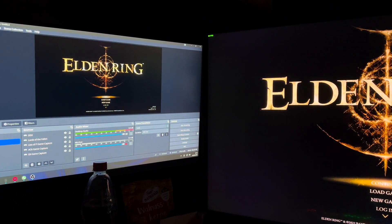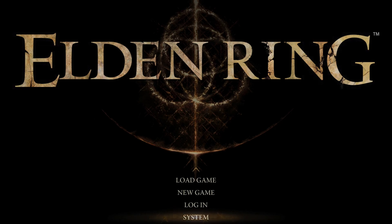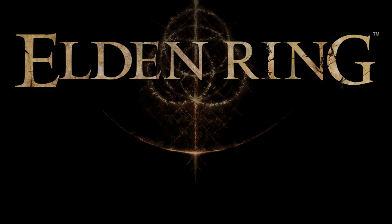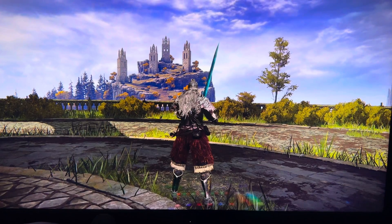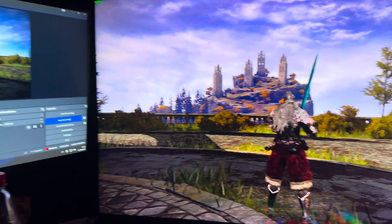Afterwards, you should see that the main menu colors look different. As a final test, just load into a save file, and if everything is done right, you can now play Elden Ring in brilliant HDR. And as you can see, my monitor now displays HDR mode properly.